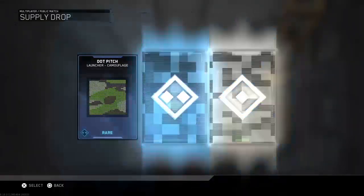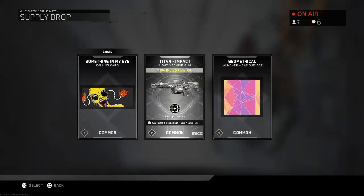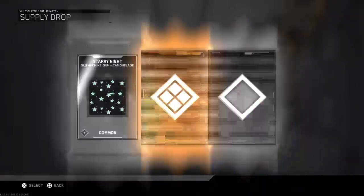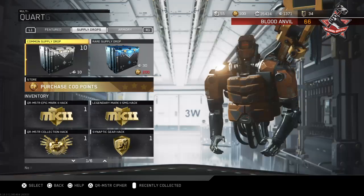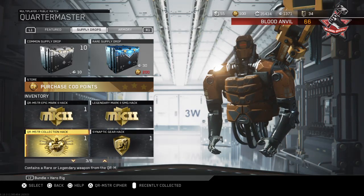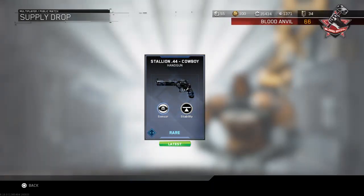I opened my handgun hack and got the Hailstorm Ordinance - I was hoping for the new Stallion 44, but you can't really argue with what you get. We're getting about 140 keys between the zombie bounty and this bounty. I'll use a Quartermaster Collection Hack - contains a rare or legendary weapon from the Quartermaster, maybe we can get one of the new ones. Oh nice, I got the Stallion 44 Cowboy - can't argue with that!